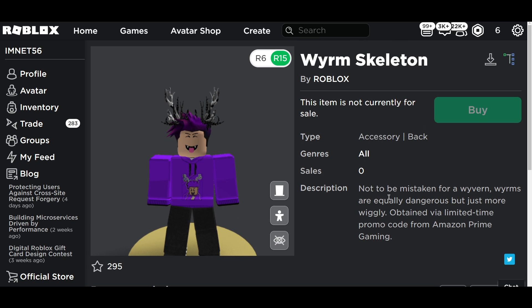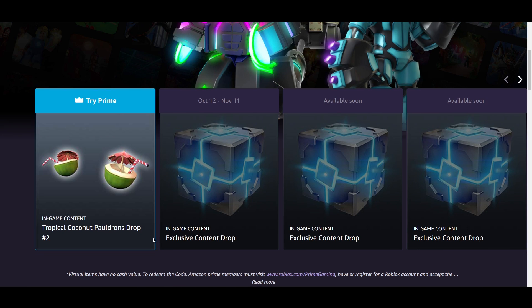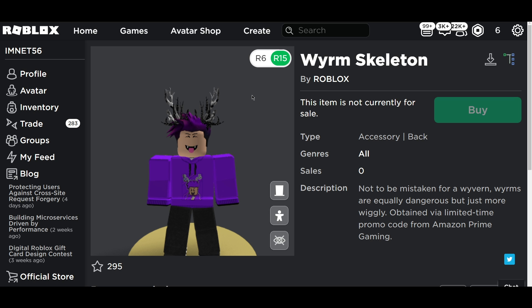This is only obtainable through the Amazon Prime Gaming section. It's a limited promo code and it's free — all you need to do is have an Amazon account and redeem it. They had the Cauldron Tropical Coconut folders before, which weren't really something people wanted to get, but this next drop in the next week or two is going to be something worth getting.